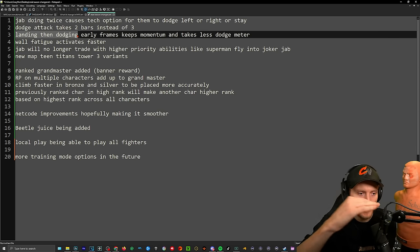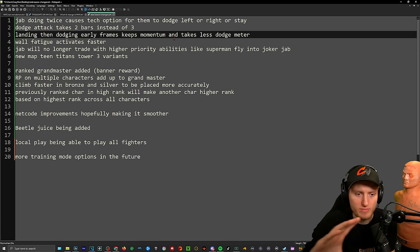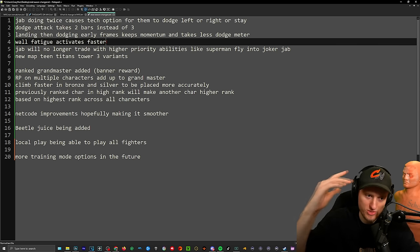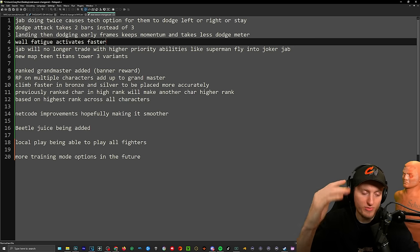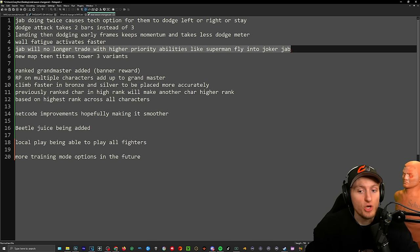The dodge landing mechanic: when you're in the air, land, and dodge in those early frames right when you land, it keeps your momentum — which means better movement options. Wall fatigue has three tiers and activates pretty fast — the third tier means you lose all your dodge meter and cannot dodge up off the wall anymore. Jabs will no longer trade with higher priority abilities — like Superman flying into a Joker jab, for example.